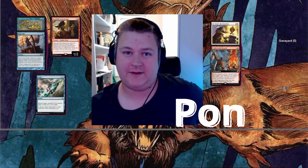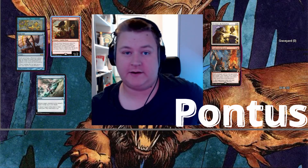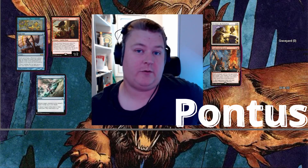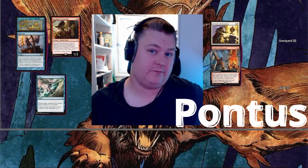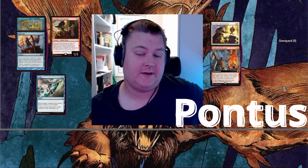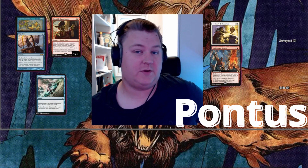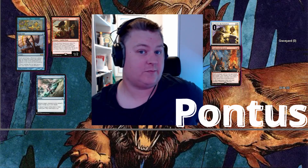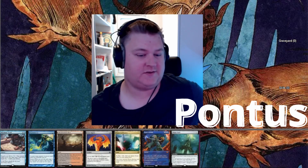Today I'm playing Vadrok, Apex of Thunder. The main game plan of the deck is to get either a Cloud of Fairies with a High Tide in play, or a Dockside, then bounce them and cast Vadrok mutating on them to repeatedly bounce for infinite mana. It's also a Breach deck — it mills aggressively, and you have some cute interactions like casting spells from the graveyard without actually flashbacking them, which is pretty strong.